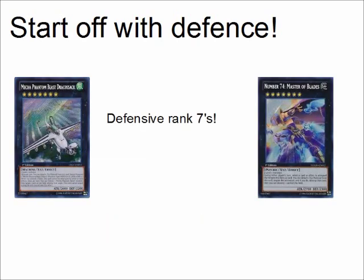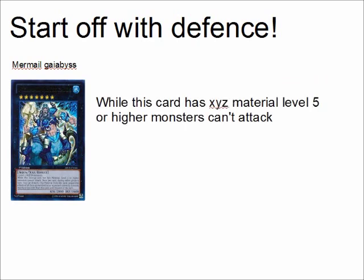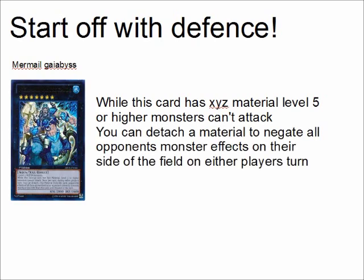I'm not going to go over the rank 7s — they're really easy. Big Eye's not defensive, but that's a pretty obvious play, so I'm not going over it in this video. We'll go over Abyss Gaios. He's a rank 7 — while this card has Xyz material, level 5 or higher monsters can't attack. You can detach a material to negate all opponents' monsters' effects on their side of the field on either player's turn, but their attack has to be lower than Abyss Gaios for his effect to negate, and he'll only negate everything currently face-up on the field — so make sure you're careful.